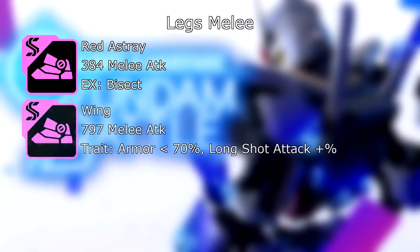On to the legs. For melee builds, we have the Red Estray — I assume everyone saw this one coming: 384 melee attack, and its EX skill is Bisect. Arguably people say this is probably one of the best skills in the game — lots of damage, heals, all the fun stuff. And then we have the Wing Legs: 797 melee attack, and its trait, when your armor is less than 70%, your Long Shot attack is boosted by a percent. Frankly, the trait doesn't really matter — this is a stat stick part.